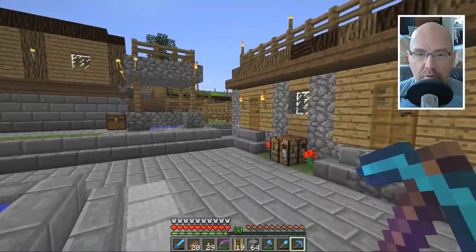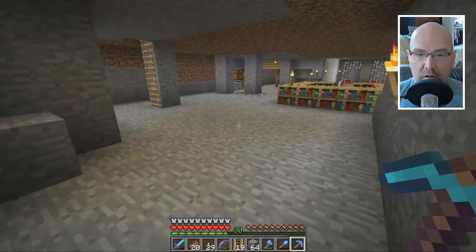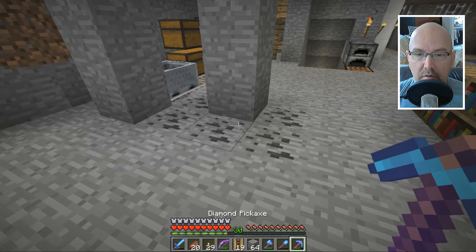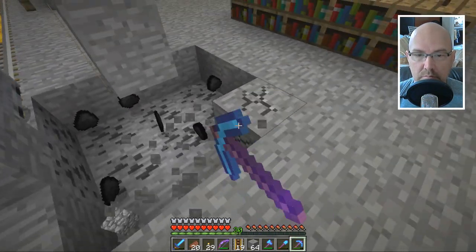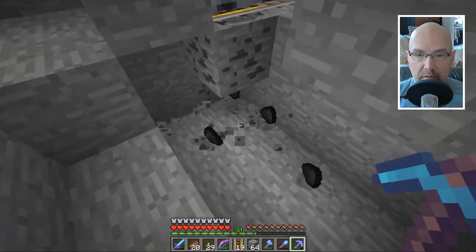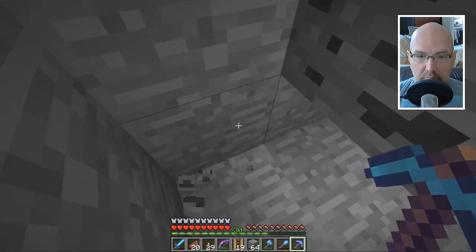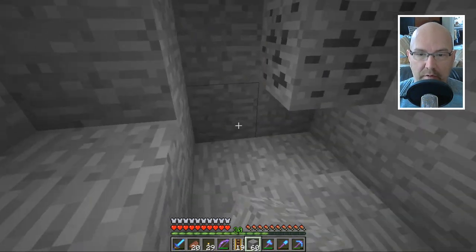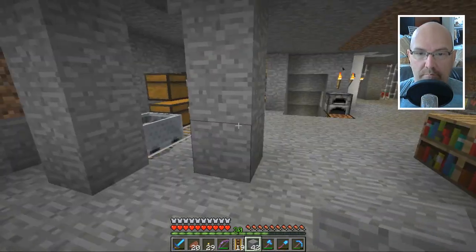Before we go over there, I just realized my pickaxe is almost dead. So let's enchant — I've got level 30. Do we have a Fortune 3 on us? Let's dig this up and get some extra coal, because obviously we need it. Can't take that one without wrecking everything. We'll fill this back in and pretend we never saw that last one. There we go, nice!